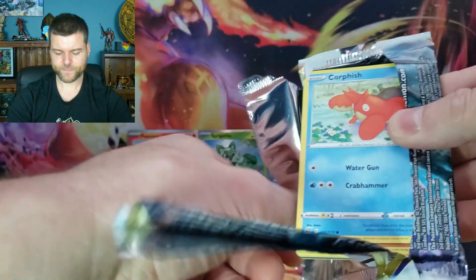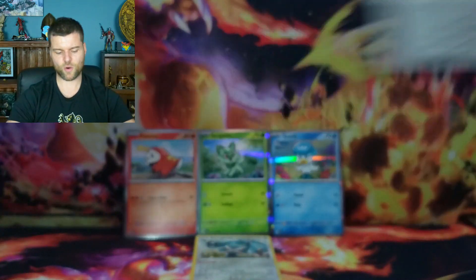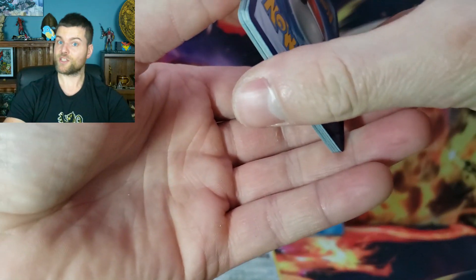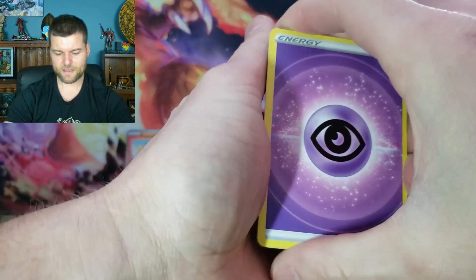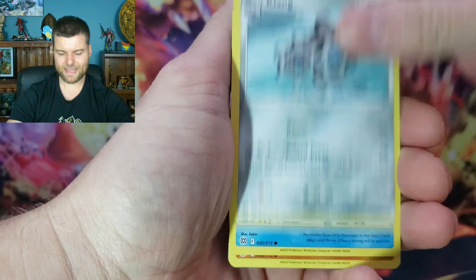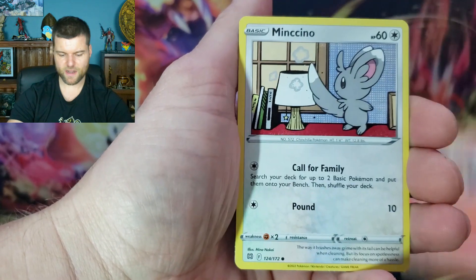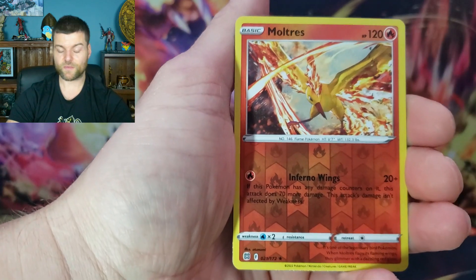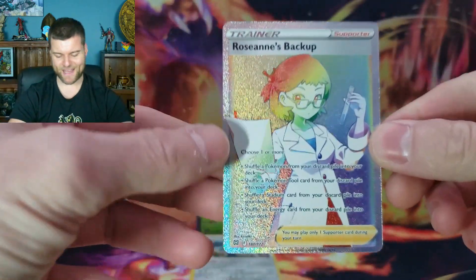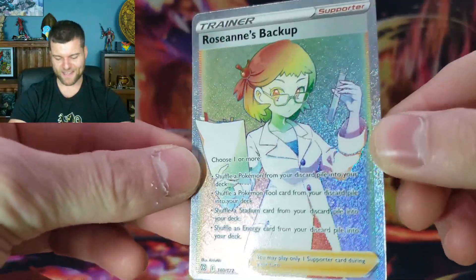Last pack of the first box — can we get something? Energy, Marnie's Pride, Grootle, Clang, Corphish, Golett, Chimecho, Chimchar, Vincino. Reverse holo Moltres. And we got a rainbow — Roseanne's Backup rainbow rare! We haven't seen a rainbow in a while on the channel, so I will definitely take that. She's cooking up a storm, getting ready for the new Scarlet and Violet Pokemon silver borders.